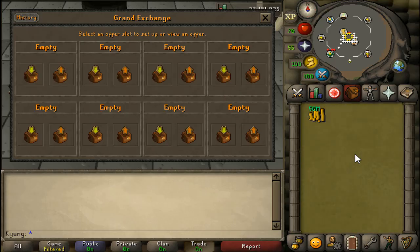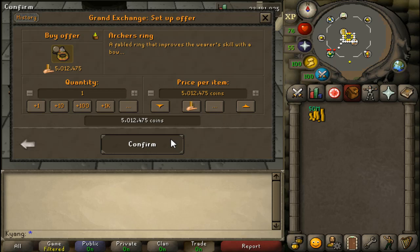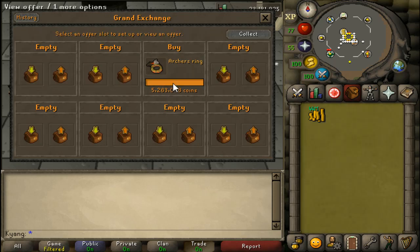The first thing you need to know before you start flipping is how to find a margin. A margin basically describes what is the lowest point at which the item will buy and what is the highest point at which the item will sell. We're going to try archer's rings for my example — you just type in archer's rings, or whatever item you want, plus 5% and hit confirm.